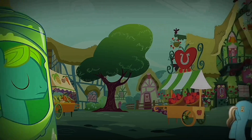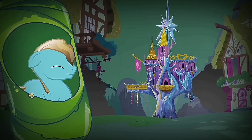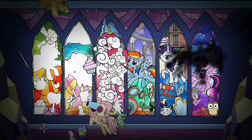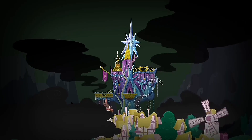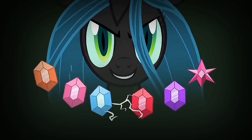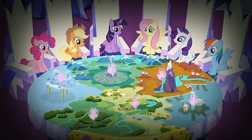She swept down on the castle, and, with the help of her minions, smashed an ancient and magnificent stained glass window, leaving the castle in disarray. But most terrible of all, she seized the Elements of Harmony and shattered them, casting pieces of them across all of Equestria.